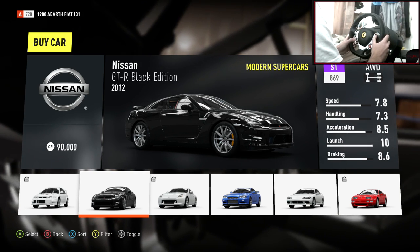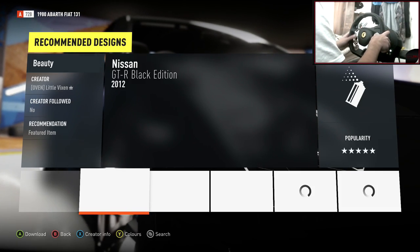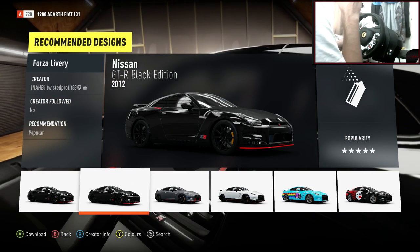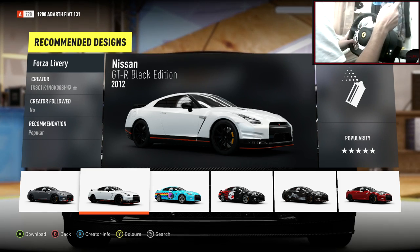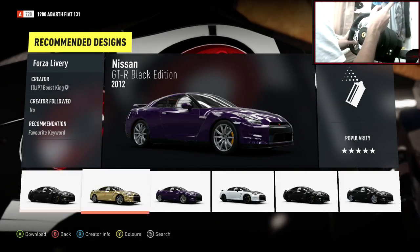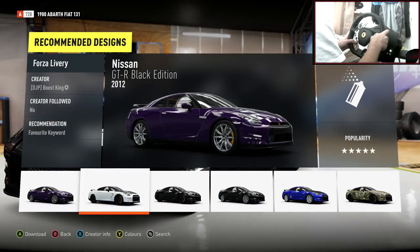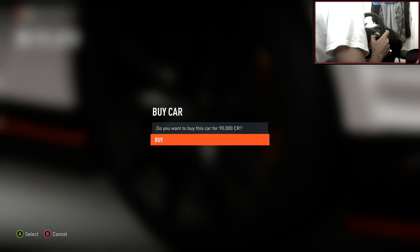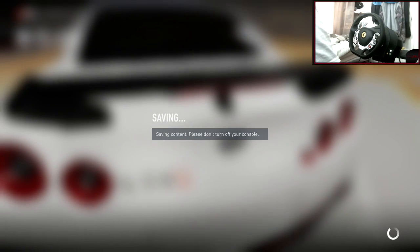So here's the car — Nissan GT-R Black Edition. I might change the colour; obviously the black looks very nice but it'd be nice to have a different colour. Looking at the designs, there's a nice one with red featuring and one with a little logo on the side. I think the white one is going to be the one — it's got carbon fibre wheels, a little bit different, with a nice paint that makes the car look pretty clean.